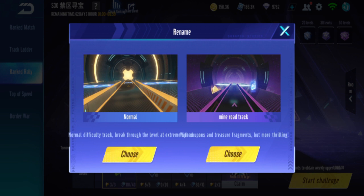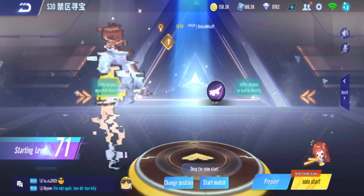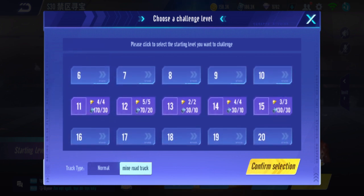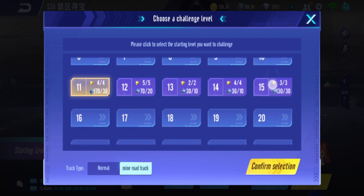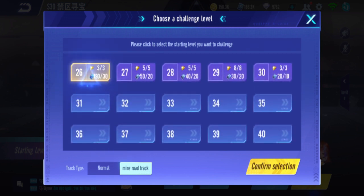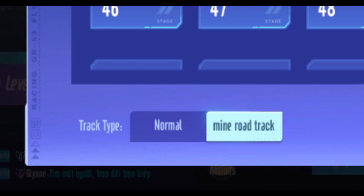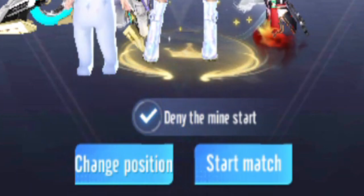Usually when you reach a level with left and right, you can choose if you want the normal road or the mine road track, which is the dark area with the treasures. The treasure fragments are in the dark areas — levels 11 to 15, 26 to 30, and so on. If you don't want to take the mine road, just pick normal and deny the mine start so you won't start on the left.